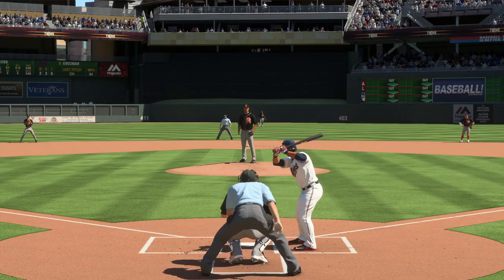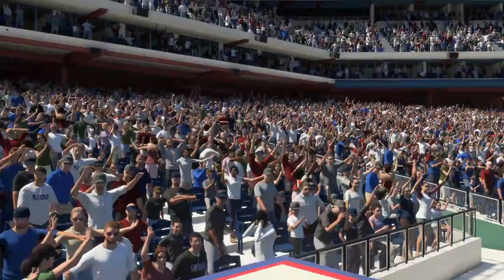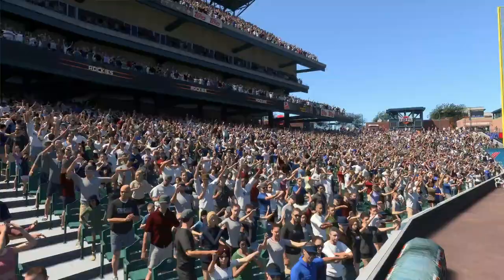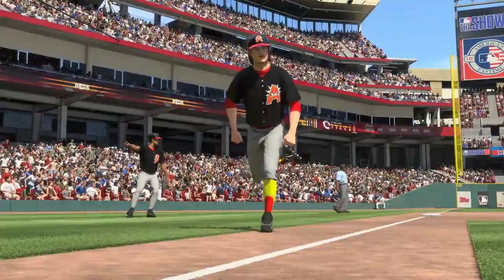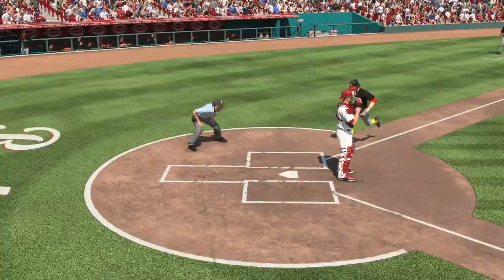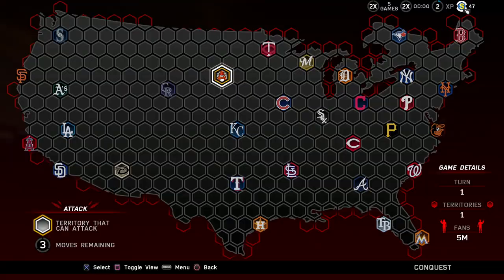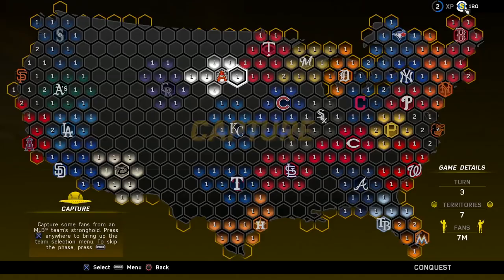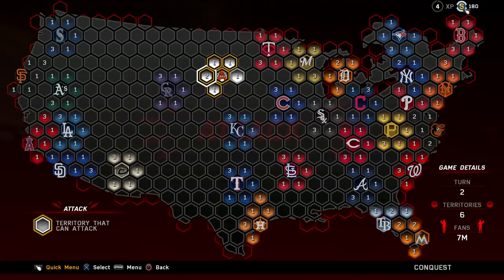Conquering North America couldn't be done without a ravenous fanbase, and you'll need to build one up in order to battle against your opponents. Fans are the primary resource used in Conquest. They'll allow you to conquer new territories, protect territories, and directly impact the gameplay difficulty you'll be able to play on. You can gain more fans in two ways: by conquering territories, and by capturing fans from MLB teams. Every turn contains four smaller phases that dictate the strategic movements you can make. The attack phase starts each turn.